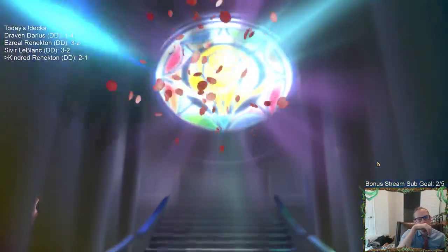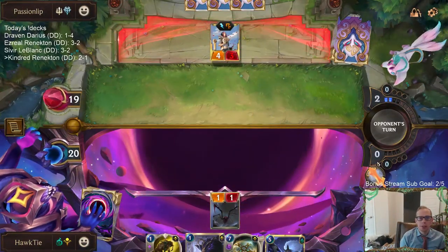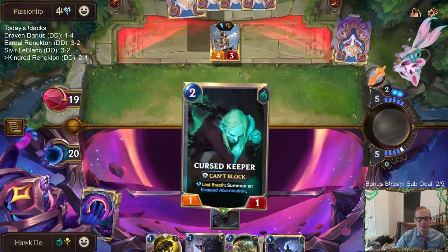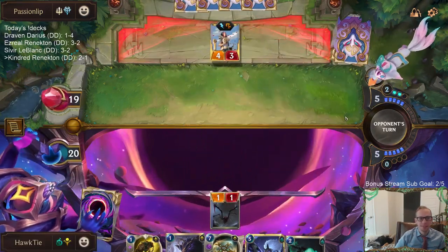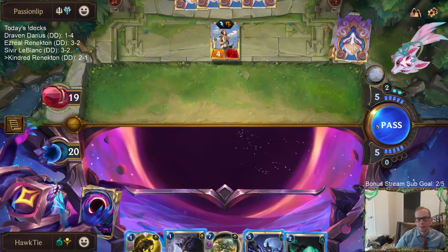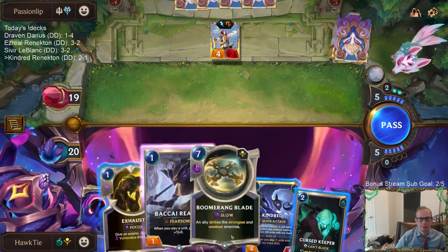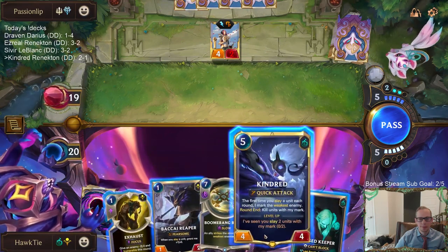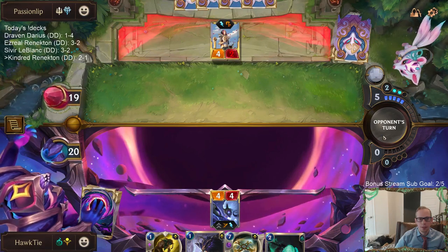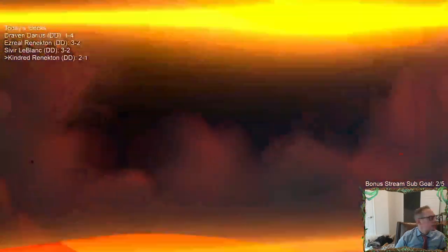Good hand though — by round four they'll be able to play Fiora and four spells with multiple mana left over. Yeah, they can win the game with that. Tough deck to beat when they have a hand like that. Sometimes tough deck to beat. Two and two — we're not playing Targon with Hush. Boomerang Blade striking one unit twice would have been nice.